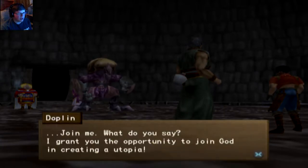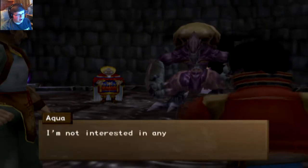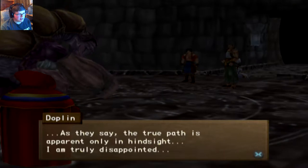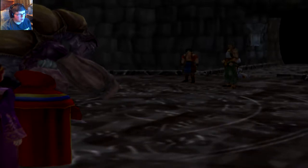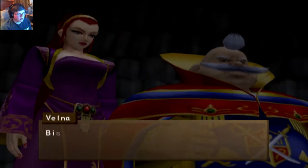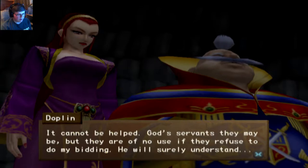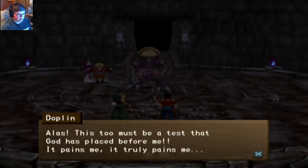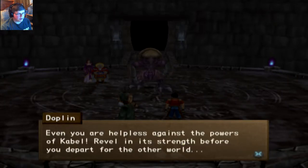Join me. What do you say? I grant you the opportunity to join God in creating a utopia. I have no interest — get out of here. I'm not interested in any utopia that you come up with. Nothing is impossible with the secrets of Cabal at my command. I am truly disappointed. If you had decided to follow me, you could have been honored as a citizen of the beautiful utopia. Bishop — you cannot be elved, God's servants. They are of no use if they refuse to do my bidding. Now it is time for Slogar to test his new powers on you.